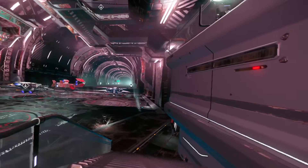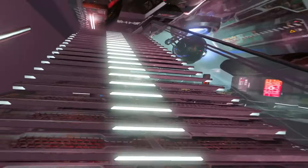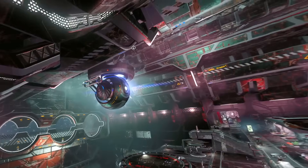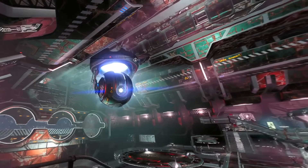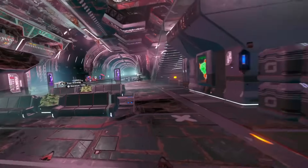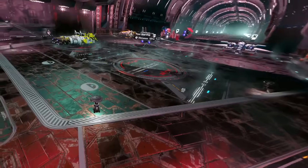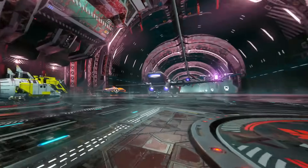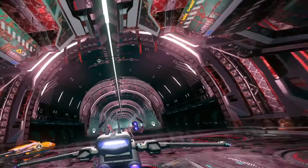You can see a bit of aliasing in the far distance, but that's the same in every game — the render distance is so far that the pixels only have so much information to show. But oh my god, this is sick. There's like a GLaDOS-looking core machine up there. This is nuts. Let's go have a look at the outside of the space station and then check out some others, because they look so different.